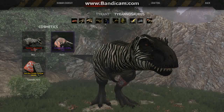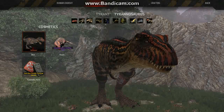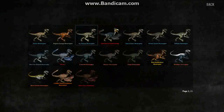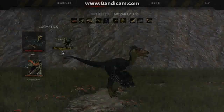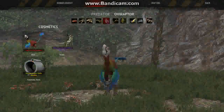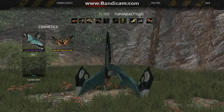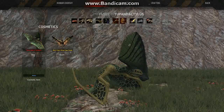Of course you have this Rex model, and you have this Rex model which has bigger spikes, but that's not a drastic enough change. Take the feathered ones for example — you have this feathered one, this feathered one, the normal slim Raptor look, and then the spiky Raptor. There's so much variety in the Raptors, but nothing for Ovi, nothing for Terra.